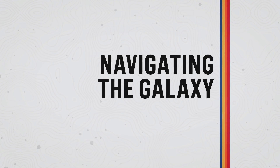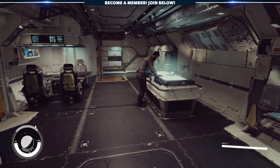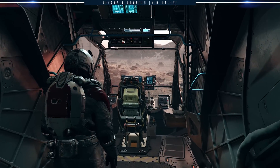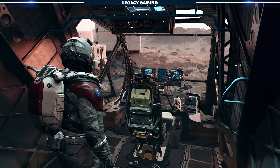Dogfighting in space is all well and good, but to truly master the stars you need to actually travel them. This is where your navigation console comes into play. On each ship is a terminal that will help you plot a course across the heavens, and this is where all that tweaking of your ship's components comes into play.